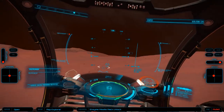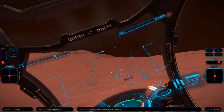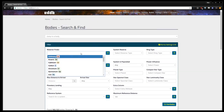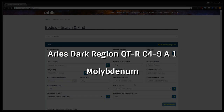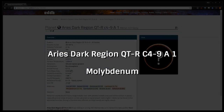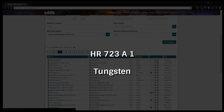Now that you have your Thargoid materials, we need to do some surface prospecting to get the 34 molybdenum and 35 tungsten we need. Just head over to eddb.io to find the closest body with high drop rates. I used Ares Dark Region QT-R C4-9 A1 for the molybdenum and HR 723 A1 for the tungsten, as both had high drop rates and were nearby.